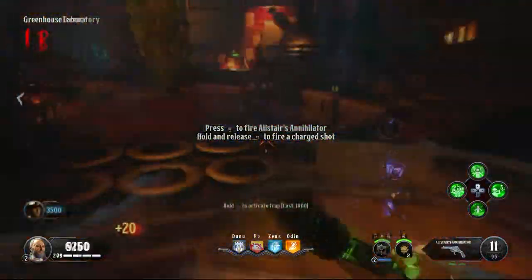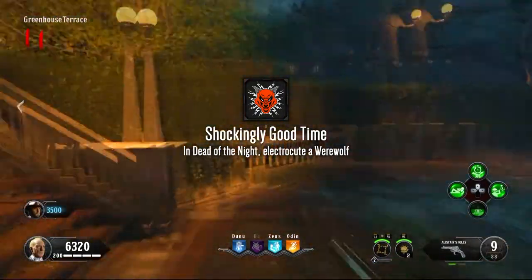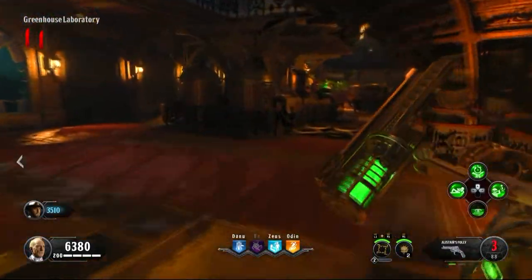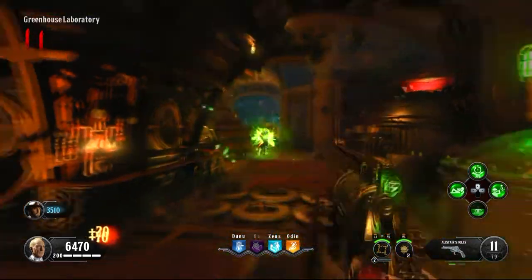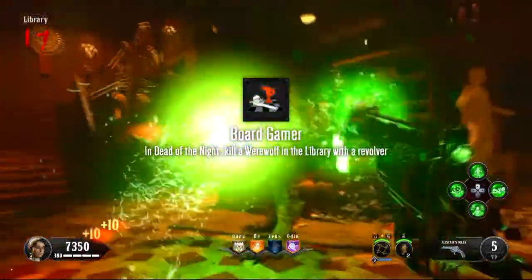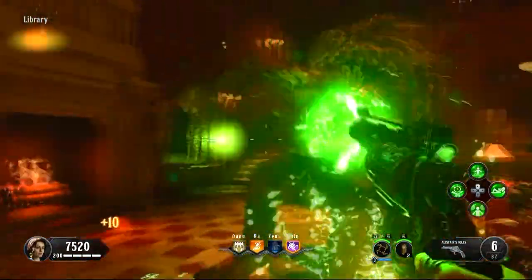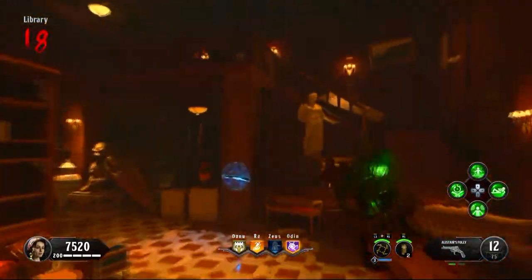While still in the greenhouse, get a werewolf inside and kill it with the lightning trap to earn the trophy Shockingly Good Time — electrocute a werewolf in Dead of the Night. I recommend weakening the werewolf first since the trap won't kill it immediately; shoot two or three shots of Alistair's Annihilator, then turn on the trap. You can also earn the trophy Board Gamer — kill a werewolf in the library with a revolver. Alistair's Annihilator, Chaos Theory, and Alistair's Folly all count as revolvers, so kill a wolf in the library at any point.